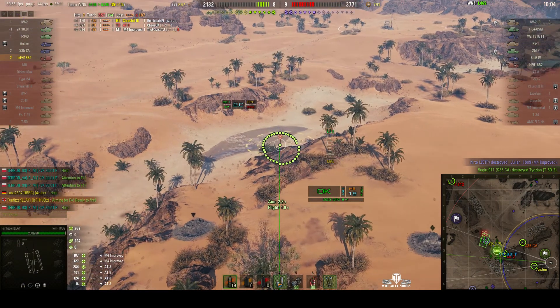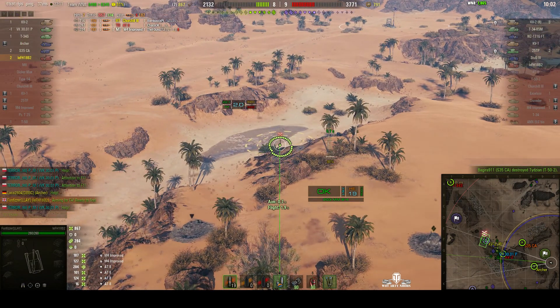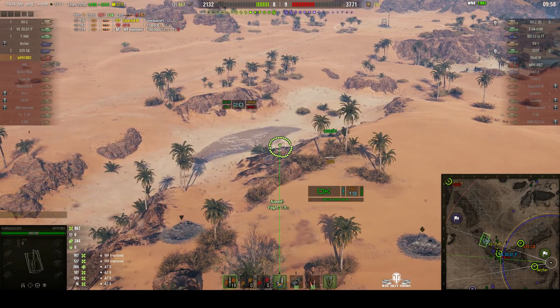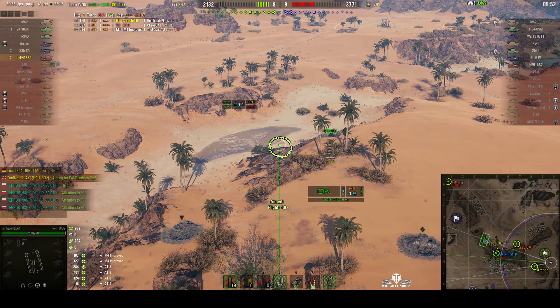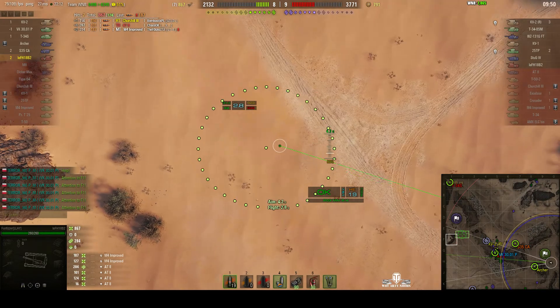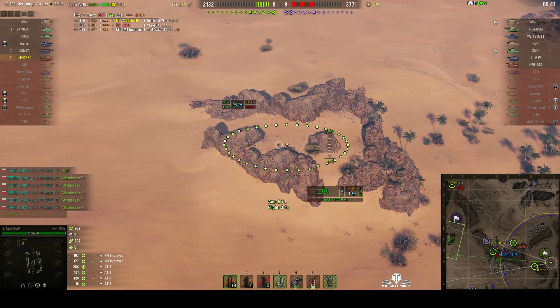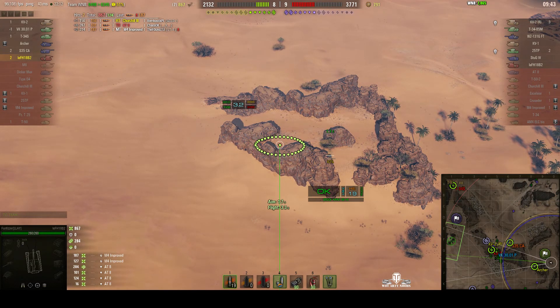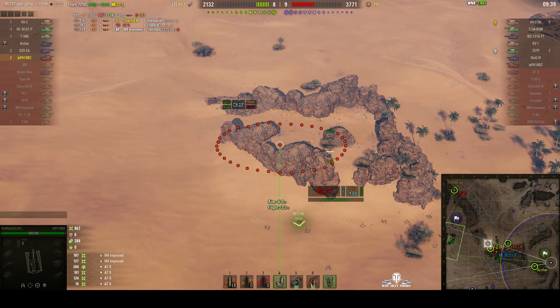Scores: we're one tank down on the enemy at the moment — we've still got six players, the enemy's got seven. Somebody's indicating there may be an enemy up in the heights area, and that might be true. There are a few spots where you can blind fire to get hits — that's one of them, and the other one's behind the bushes.